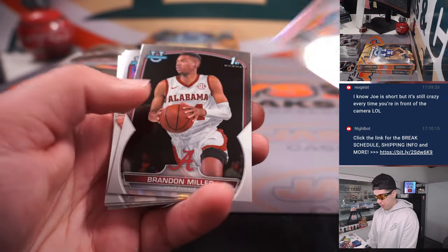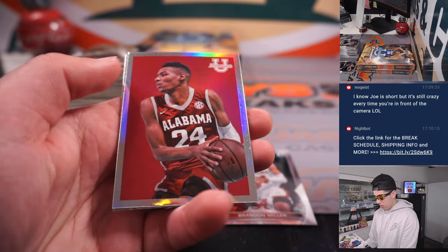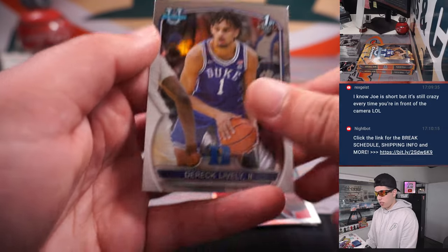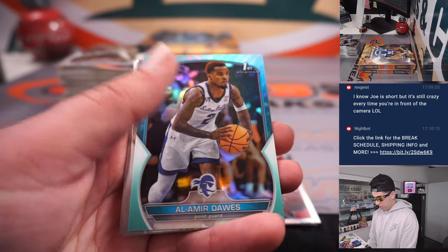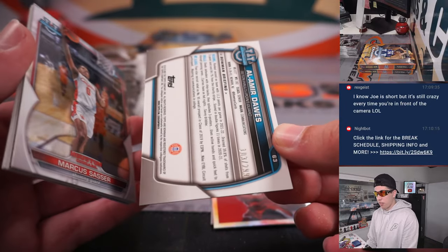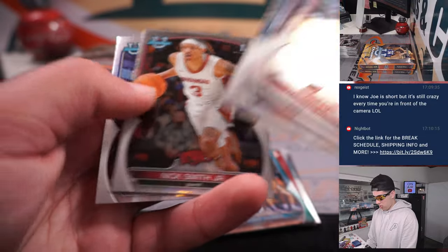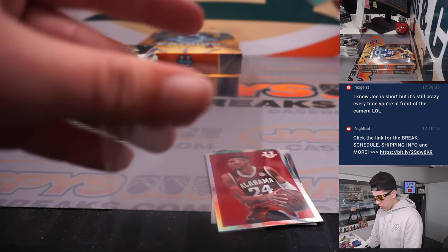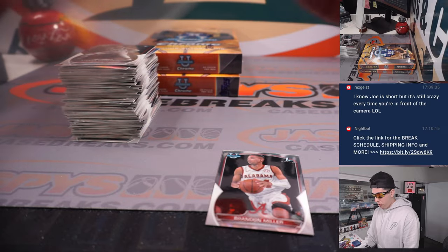Livingston skyscraping. Brandon Miller skyscraping. Another Brandon Miller — we'll sleeve that one. Derek Lively. Sniped another refractor — Amir Dawes, out of 299, looks like teal. Alright, that was box number one out of four.